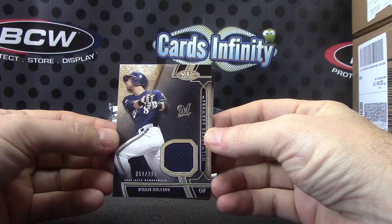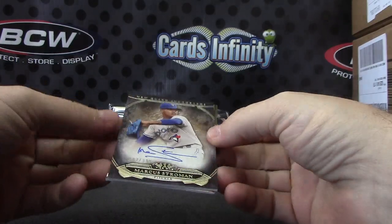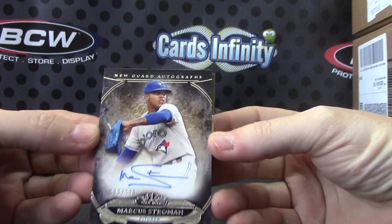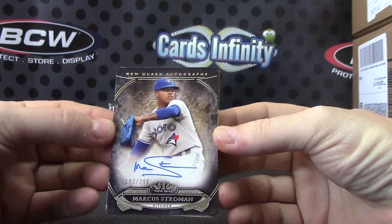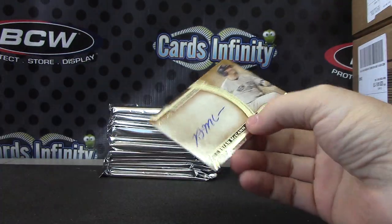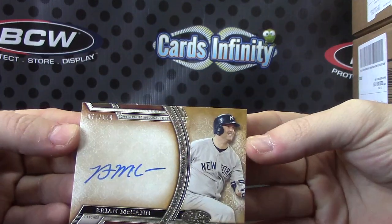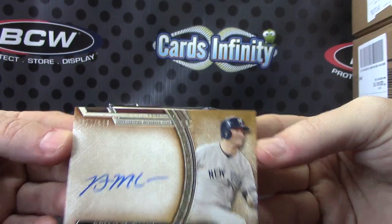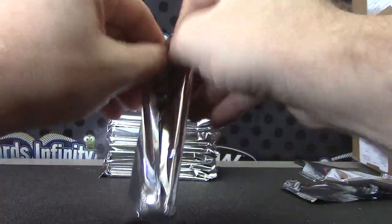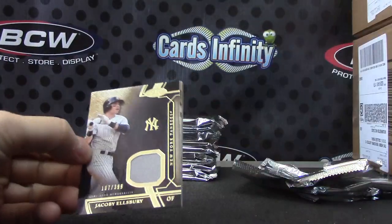399 Ryan Braun — the Brewers strike first — game jersey. For the Blue Jays, Marcus Stroman, 399. For the Yankees, numbered to 149, Brian McCann. Good looking cards. Who got the Yankees in this break? From my understanding, the Yankees have a lot of cards in most baseball products. Carl has the Yankees.